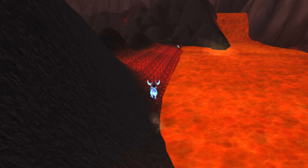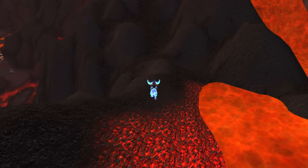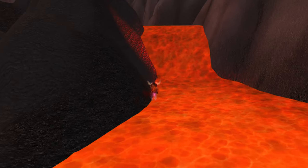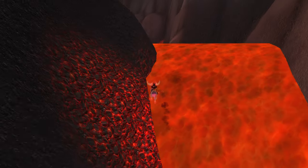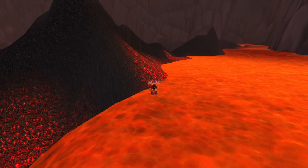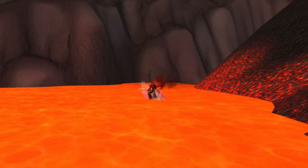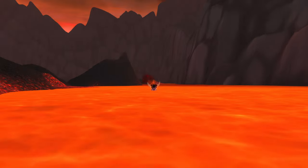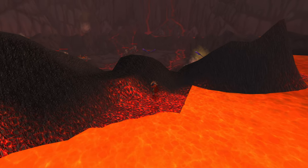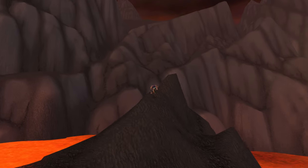Now we can get in the lava. It doesn't hurt us really because we're such a high level, so it doesn't really matter. I'm going to go around. I guess I'm just going to have to walk up this way and go up this way. Can we go up the lava? We can. So let's go out this way. There should be a pathway — I thought it was a pathway. Maybe I'm losing my mind here, but I thought this was going to be a lot easier to get up than I thought.